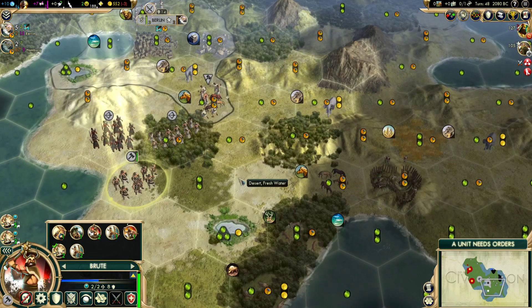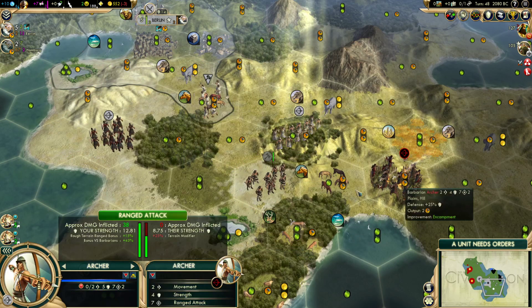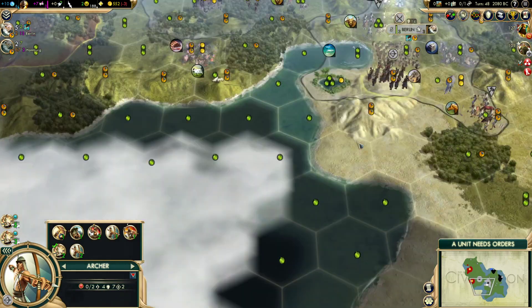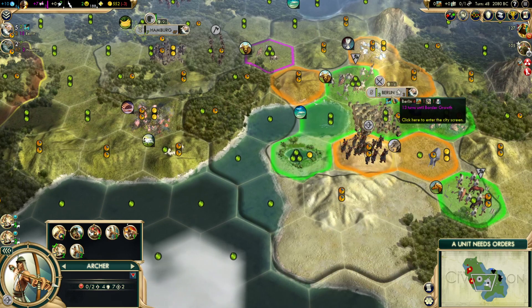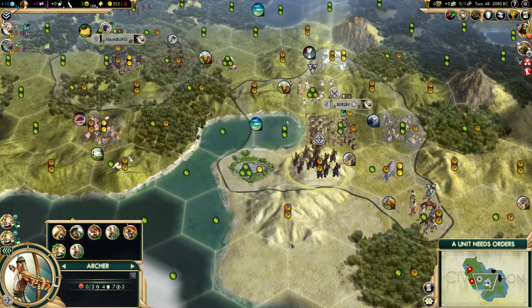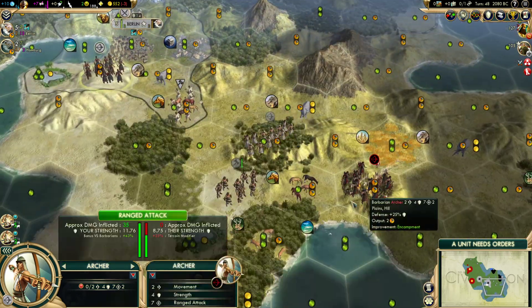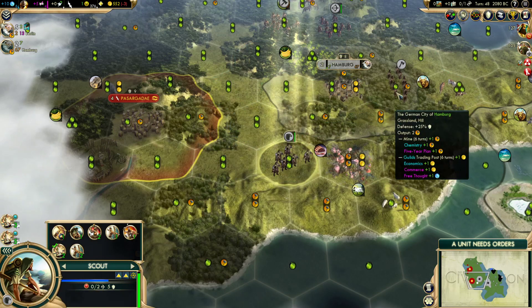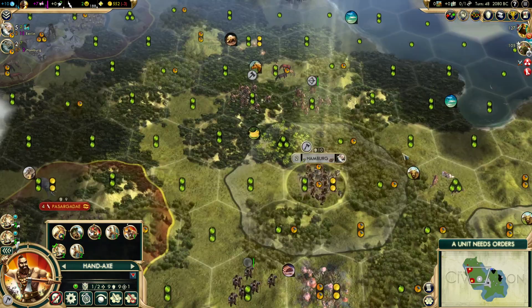It's just an archer — really good news, because that means these two should be able to handle it on their own. We'll go ahead and pull this guy back. I come up on the hill just because we don't have much visibility over here. If a barbarian ship were to come here, it would interrupt our ability to work this tile, even though it's not developed yet. Since we have kind of an extra archer right now, at least for this moment, the hand axe can be our human monument, so to speak.